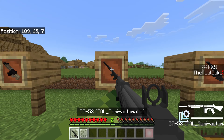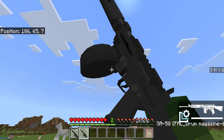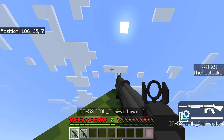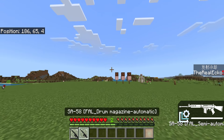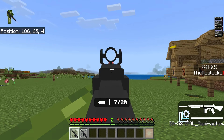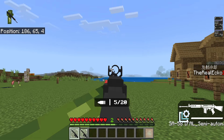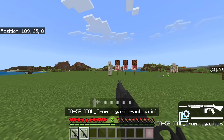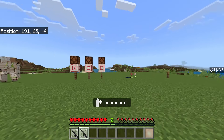We have two types of FAL: a semi-automatic FAL and a FAL with a drum magazine that is automatic. Here is the idle animation on the drum magazine version. The semi-automatic has the exact same idle animation. Both can be aimed down sight and neither has a second left click animation. The semi-automatic comes with 20 bullets in the magazine, and the automatic one comes with 40 bullets — still not enough to bring down an iron golem though.